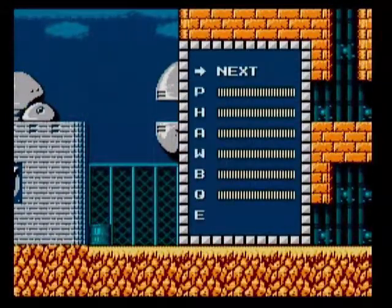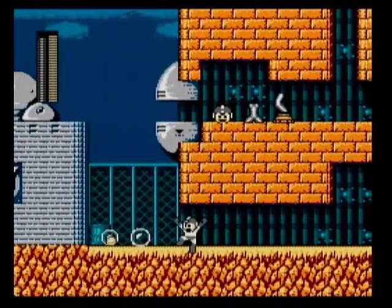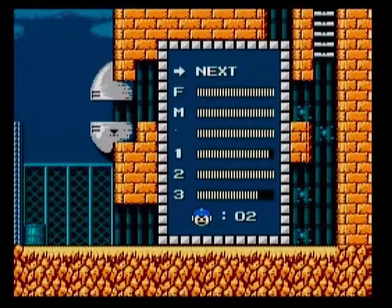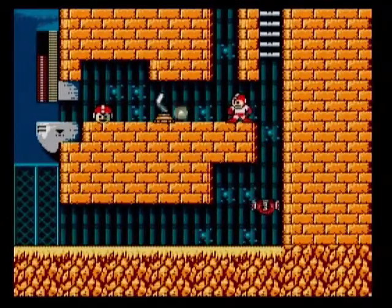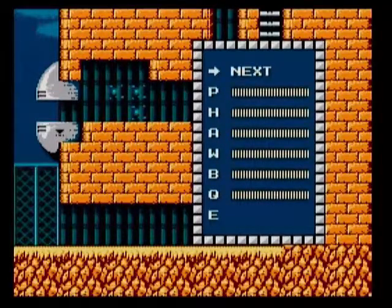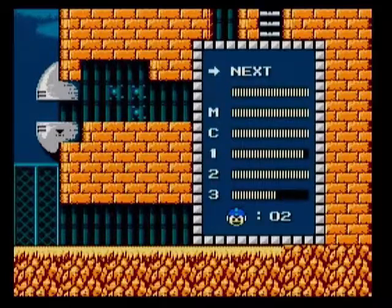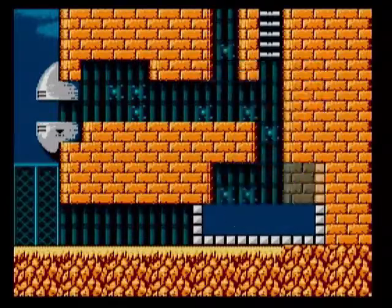Switch back to Bubble Lead and defeat those guys. Now back to Item 3. And as you can see, we are back to two extra lives and no energy tanks, because the passwords don't save that. As always, we can't reopen the inventory until all Item 3 platforms disappear. The same thing would hold for Item 2 and Item 1 platforms. Now let's actually refill Item 3 and Item 1 with this ammo here.